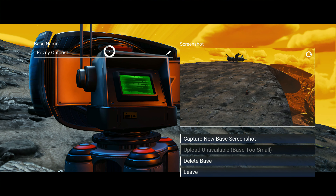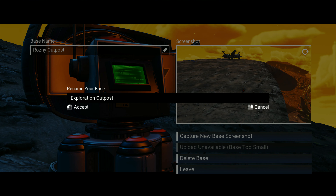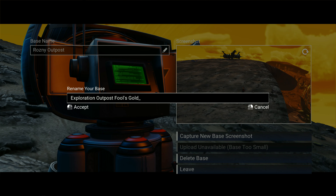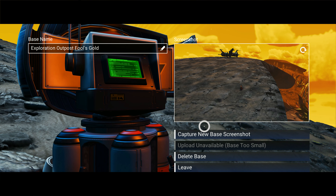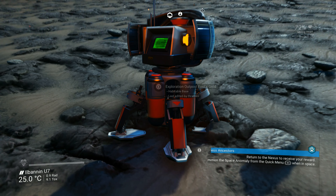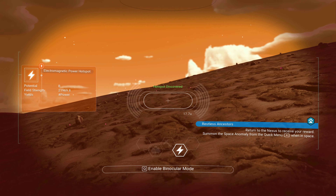We're going to call this... Exploration Outpost — Fool's Gold. The reason is because it only looks gold. It's not. When you get up close, you see everything for what it is.